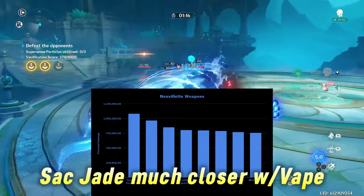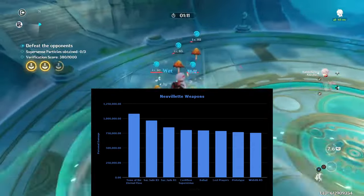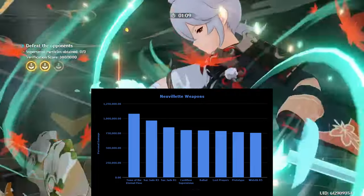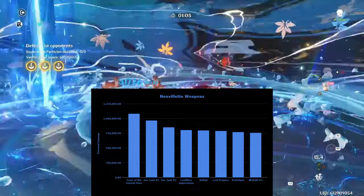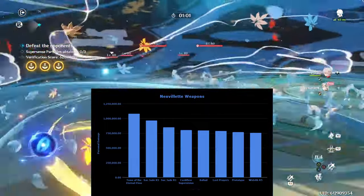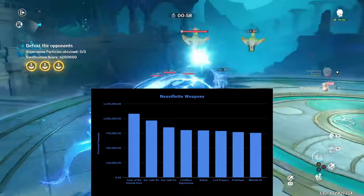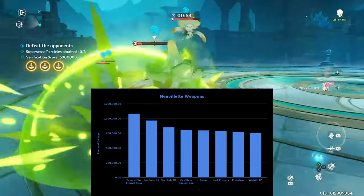Keep in mind, Sacrificial Jade will be much closer if Novolet is vaporizing and getting value from the EM. If you don't have either Tomb or Sacrificial Jade, other options are Cashflow, Ballad, Lost Prayers, Prototype Amber, and Wood Sith. These weapons are all substantially behind Tomb and Sacrificial, so it may be in your best interest to eventually get either Tomb or Sacrificial.